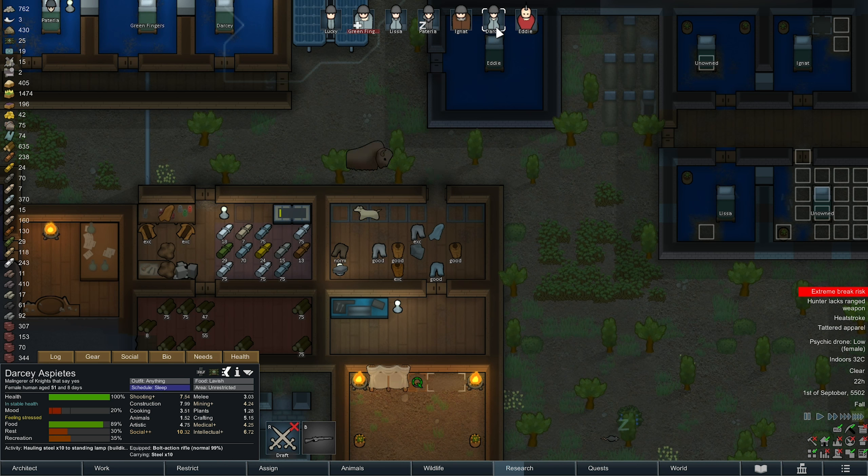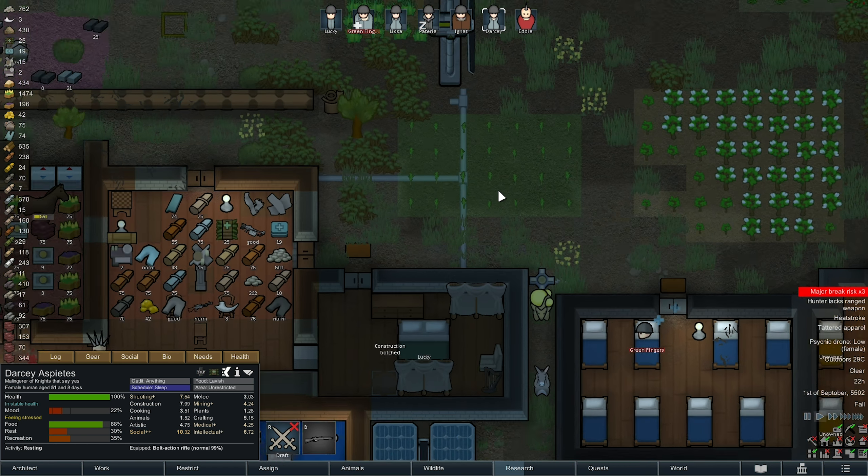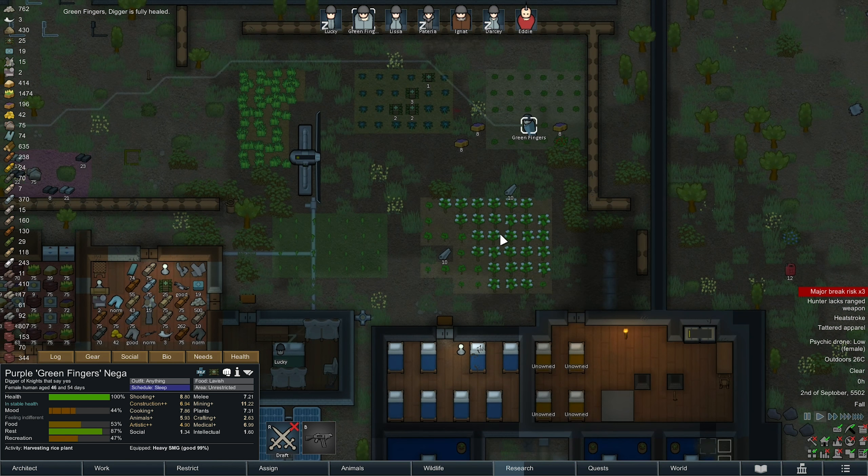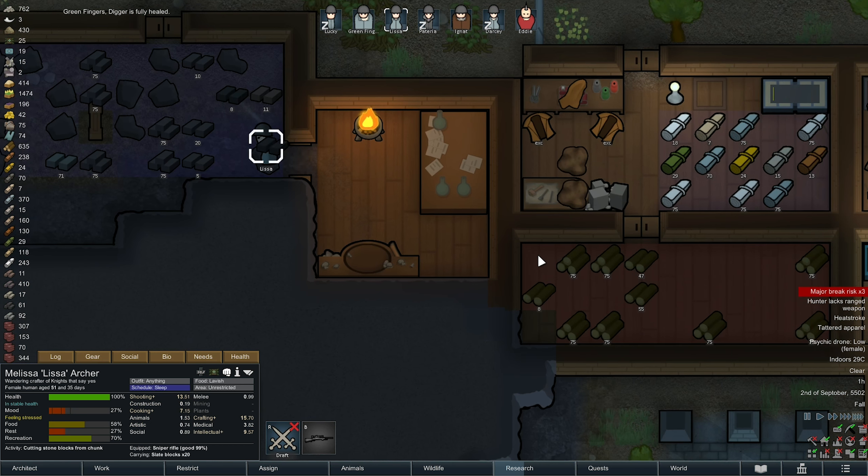Hauling steel to standing lamp — yeah, we were building a lamp in that bedroom. Looks like we've just failed to build it. Green is up and at them. Nice. We're getting all our cotton here now, some nice cloth.